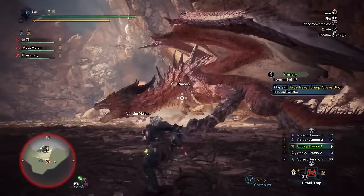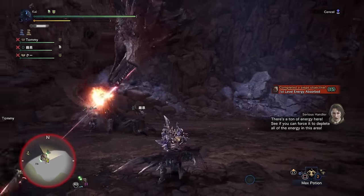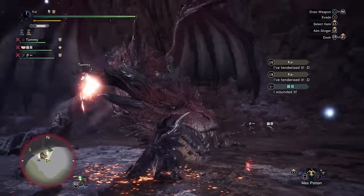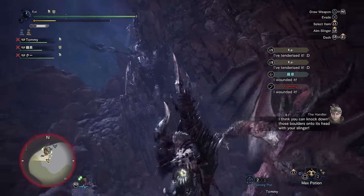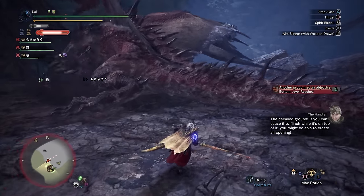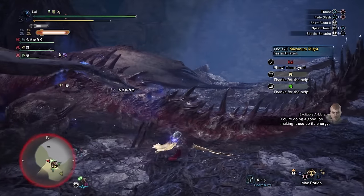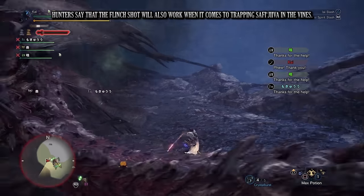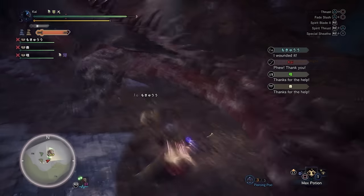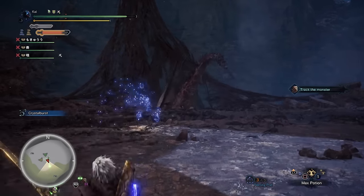Her moves in this area are clearly telegraphed and easy to avoid. Safi'jiiva's body parts can be tenderised in just one clutch claw attack regardless of weapon, so use your clutch claw before beginning your assault. There are also two hanging rocks in the northeast and northwest corners that can be shot down on top of Safi'jiiva to deal good damage and knock her over. There are environmental vine traps around the southern outer edges — to trigger them, Safi'jiiva needs to be near the vines, then hunters must cause her to flinch through damage or breaking a body part, causing her to become entangled. After enough damage, Safi'jiiva will drain the zone of energy and move on to zone 2.